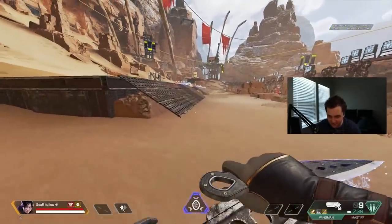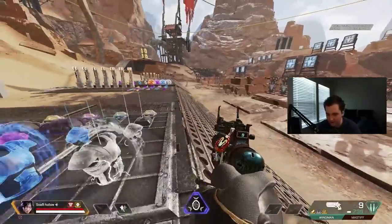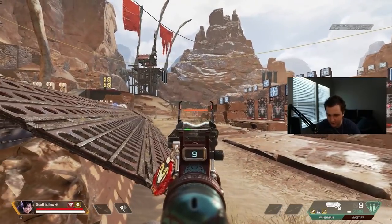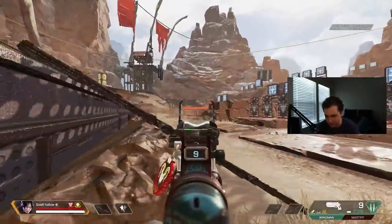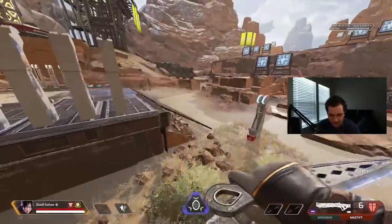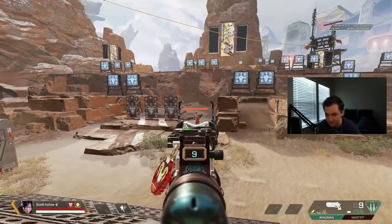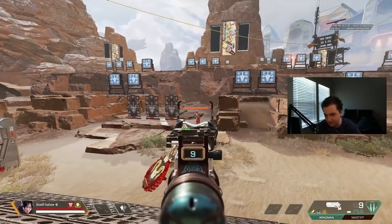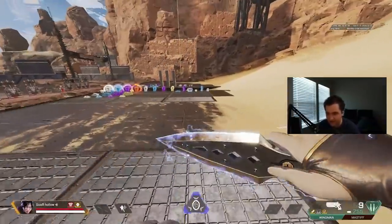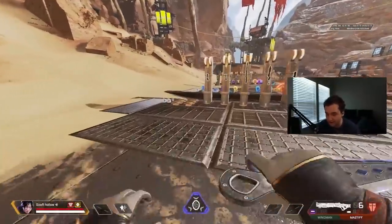Obviously you don't want to go so slow that you die to people spraying you down. Playing from cover with the Wingman is an excellent way to practice this, since you're not in an uninterrupted line-of-sight engagement. Take your time with your shots, take your time with your shotgun shots, and utilize crosshair positioning — put your crosshair in the best possible position to begin or continue dealing damage. You'll find your damage is more consistent, then you just speed it up as you go and you'll struggle with these weapons a lot less.